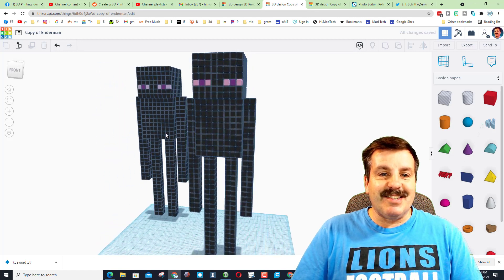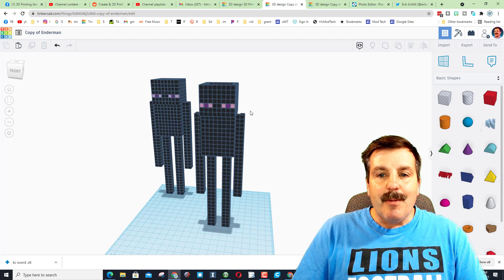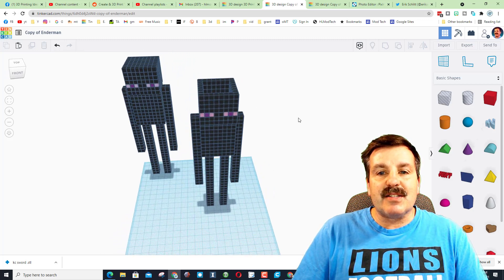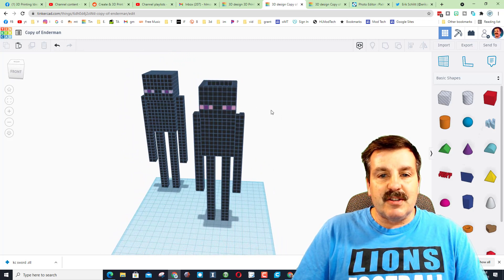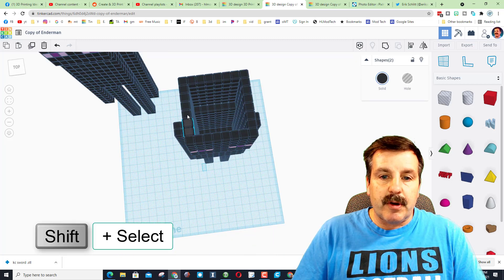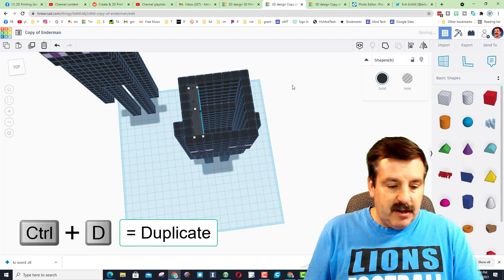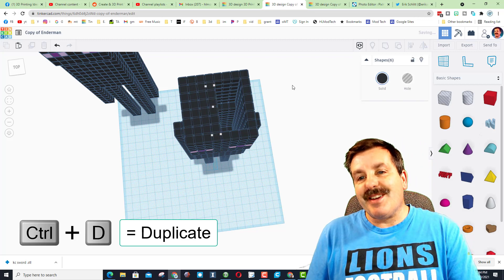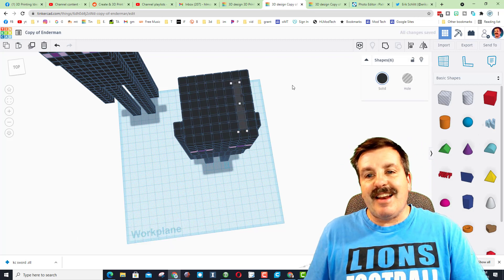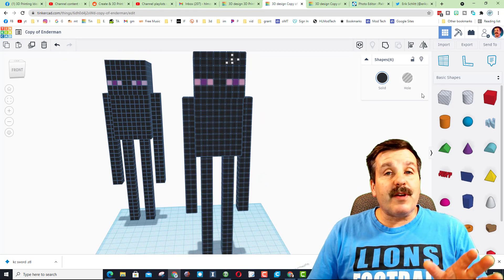Just like that - an Enderman! Jack probably had a cooler pink than I did, but the point is we've just created a sweet Enderman in just a few steps. I do need to fill in his head - let's do that real quick with Shift Click. With six selected, do Control D, nudge over, let go, and do Control D again and again until the hollow Enderman is complete.